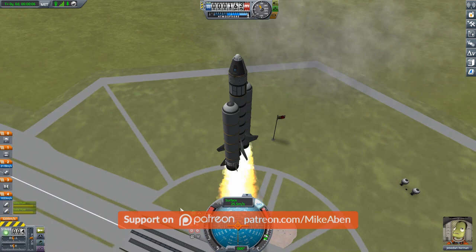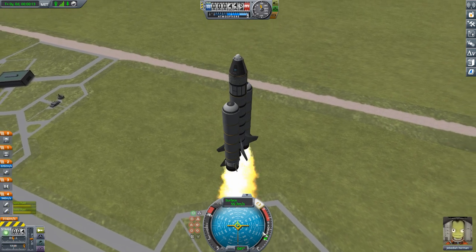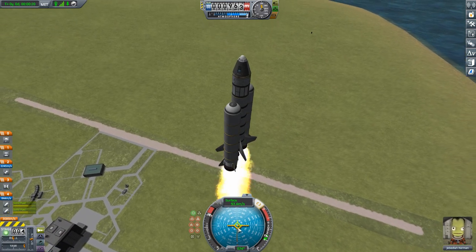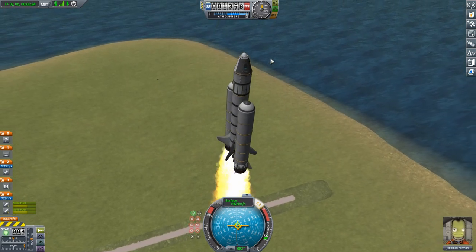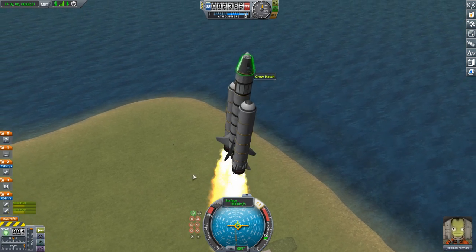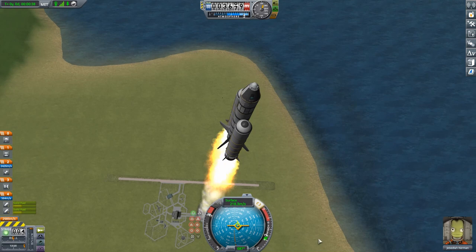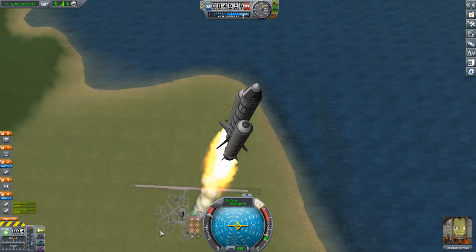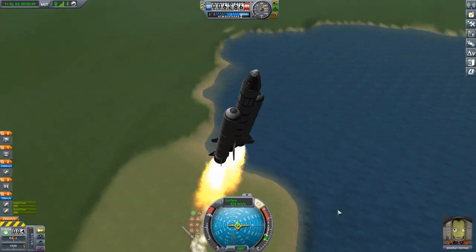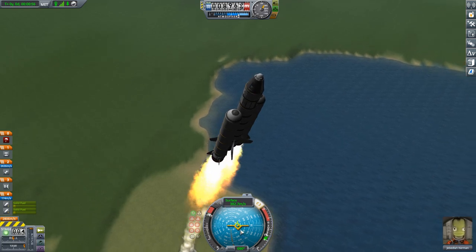Just to remind people: go straight up for a bit until you've picked up at least 50 meters per second, then start pitching over to the east. This rocket really doesn't want to leave the prograde vector — the only actual control mechanism right now is the reaction wheel in the command pod. It's kind of ironic, but as you unlock more parts you can build rockets that are actually easier to fly — aerodynamic control surfaces, more gimbaled engines, more reaction wheels. But it's getting the job done.